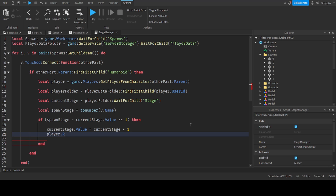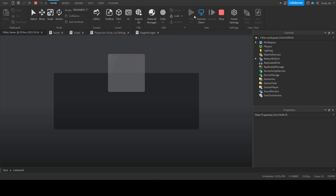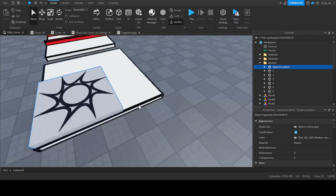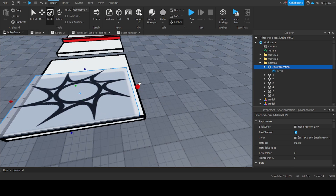We also want to make sure the user's respawn location is set to the new spawn they touched. The first thing we'll do when the player joins the game is set player.RespawnLocation to game.Workspace.Spawns['1']. Let's play it and we should spawn at the very beginning. I should have made sure that these were spawn locations — I made the mistake of using actual parts, so now I have to replace them all. Make sure the spawn parts are actually SpawnLocations, not regular parts — otherwise it won't work.